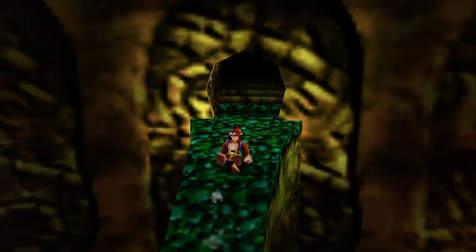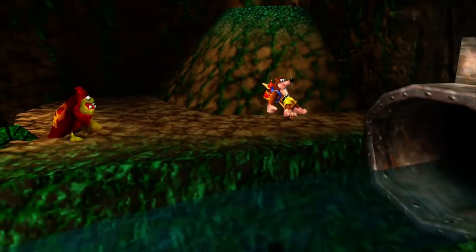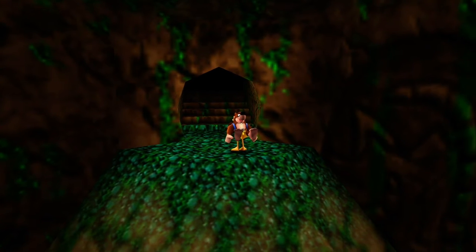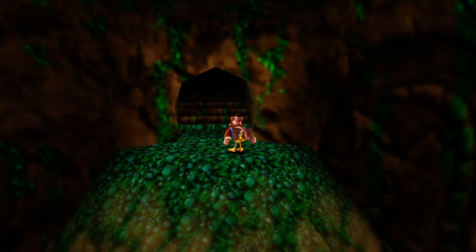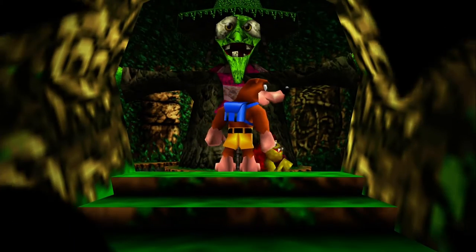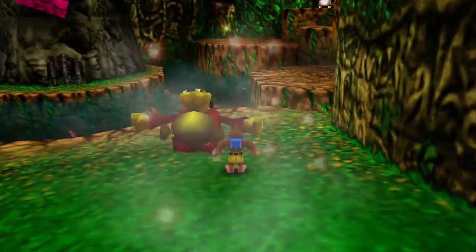We got through with the painting and all that other stuff. We also unlocked the note door that's up here. We only needed 180 notes to get it, and we had 300. So in today's episode, we're going to go further into Gruntilda's Lair and hopefully find Bubble Gloop Swamp now that we've unlocked it.